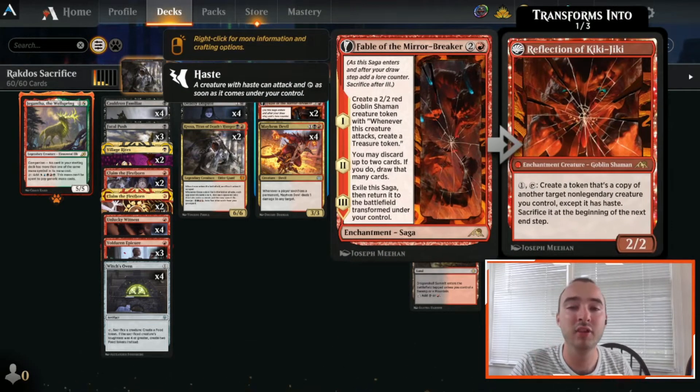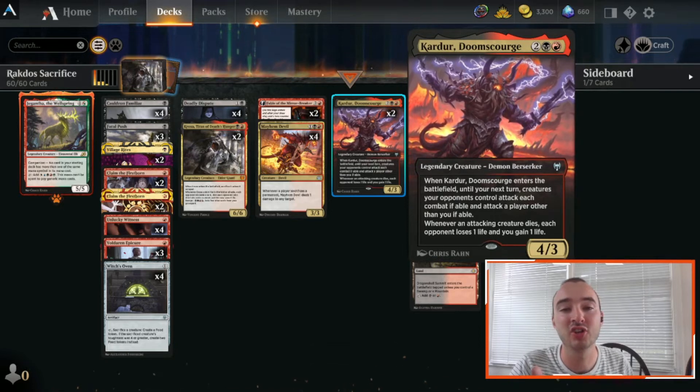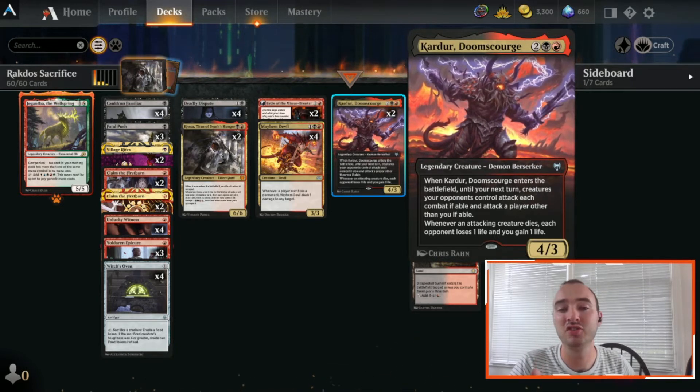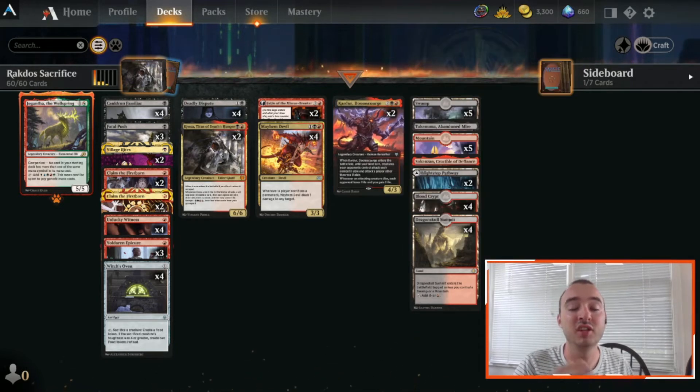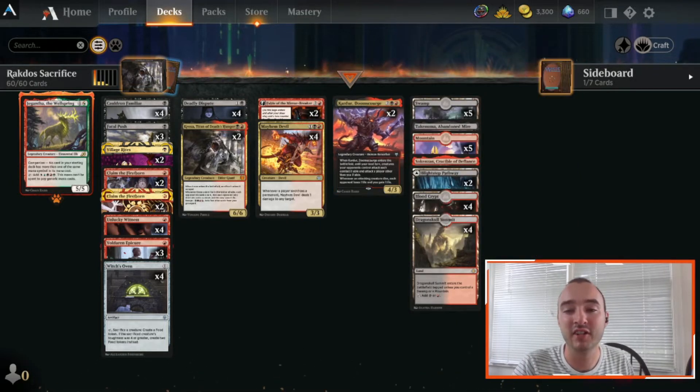We're also running 2 Fable of the Mirror Breaker. It creates a Treasure Token when you attack, you can copy your Mayhem Devils with the Enchantment side, and it lets you loot. And 2 Karter Doom Scourge at the top end actually closes out a lot of games — you force them to attack, do funny blocks with Cauldron Familiar and Witch's Oven, and gain and drain life.